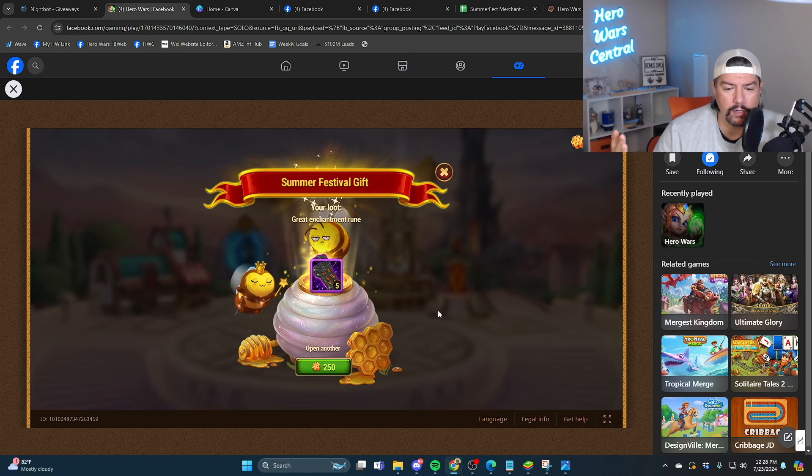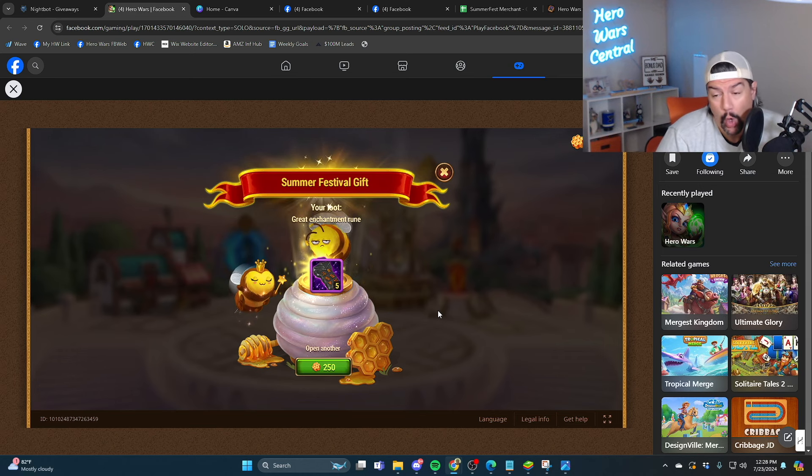From then on, the drop rate is around 10 to 15%. If you open 10, you should get one — but you could get more. If you open five, you could get one, but you'd be lucky.